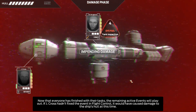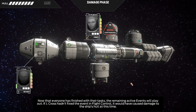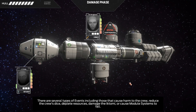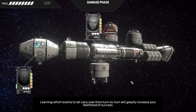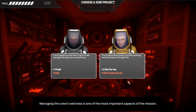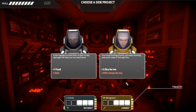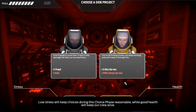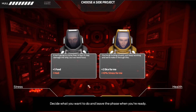Now that everyone has finished their tasks, the remaining active events will play out. If J-Cross hadn't fixed the event in flight control, it would have caused damage to the ship's hull. There are several types of events including those that cause harm to the crew, reduce the crew's dice, deplete resources, damage the Iktomi, or cause module systems to fail. Learning which events to let carry over from turn to turn will greatly increase your likelihood of success. Managing the crew's wellness is one of the most important aspects — keep health up and stress down.